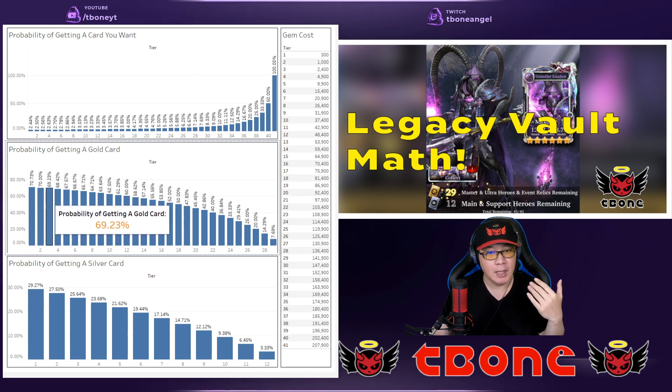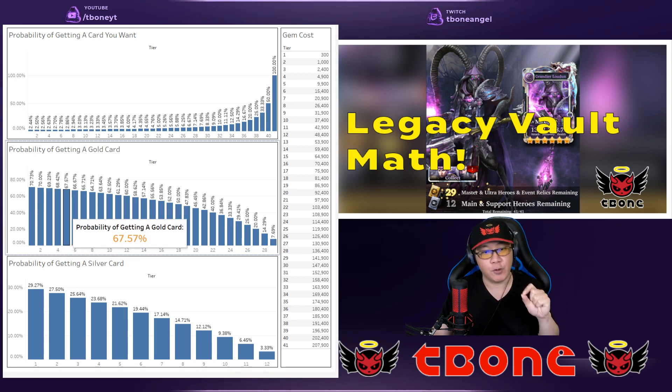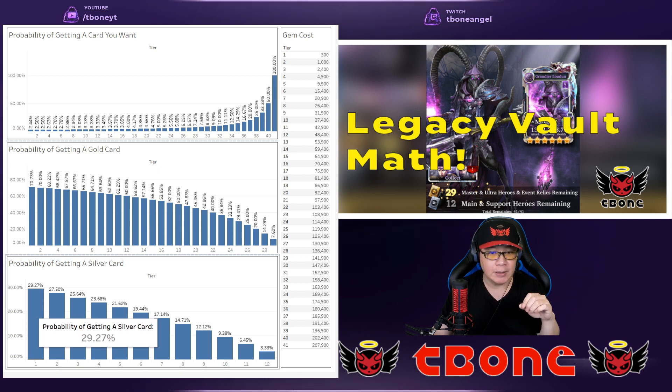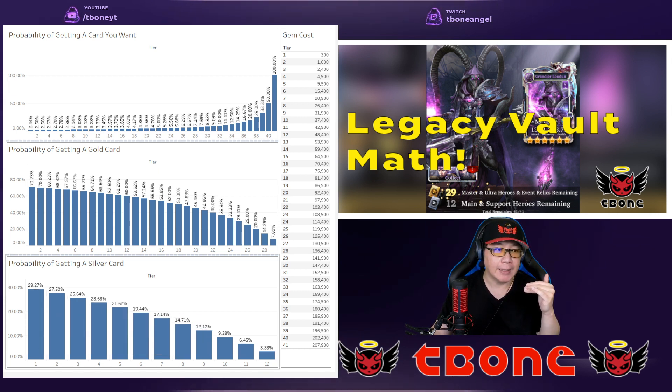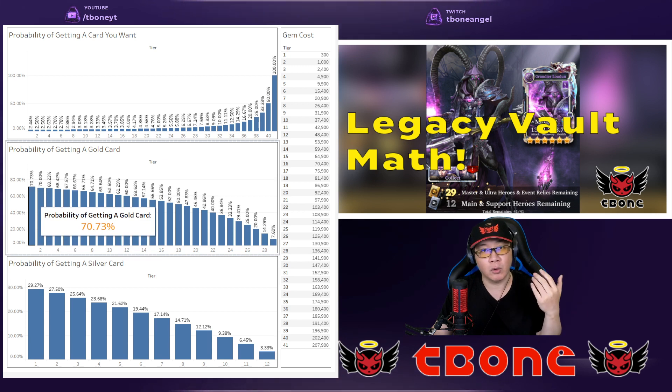You can see that the chances are relatively high that you're going to get a gold card for your first couple of pulls. Contrast that to a silver card, which is a support card or an event card — you start at 29.27%. So there is still about a 30% chance that you may get a silver card, and it decreases from there. But from that perspective, this is a good opportunity to get one of those older Generation 3 master collection cards, ultra rare cards, or a relic.